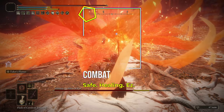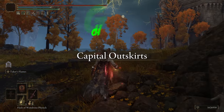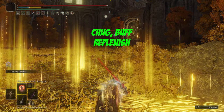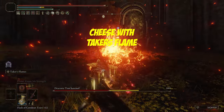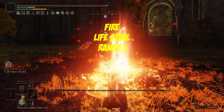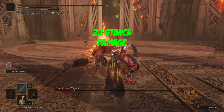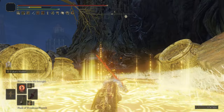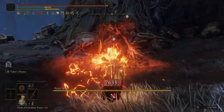Combat time. It's super simple for bosses, which we'll look at first. Just start by chugging the Flask, buffing with Golden Vow, Blessing of the Erdtree, and then Flame Grant Me Strength. Use Taker's Flame to inflict awesome damage, which is going to heal you. Taker's Flame does just that — it's a fire-based, life-stealing attack which you can use from a distance. It also does 22 stance damage, which means you're going to be getting some tasty critical hits in as well. With buffs like Blessing of the Erdtree, you are going to be constantly healing yourself whilst inflicting major damage. It's hilarious.